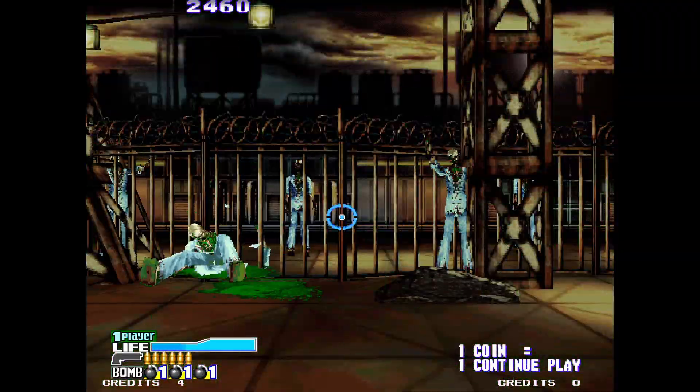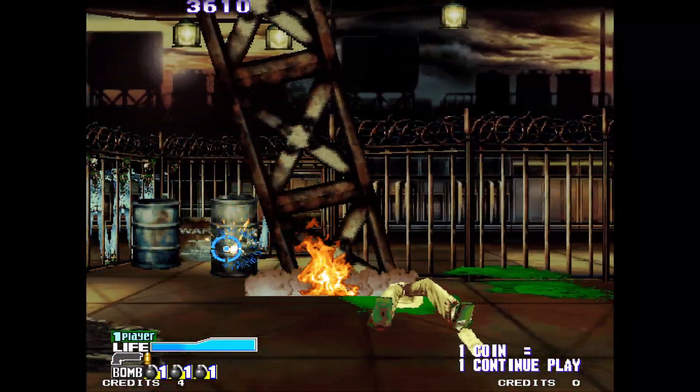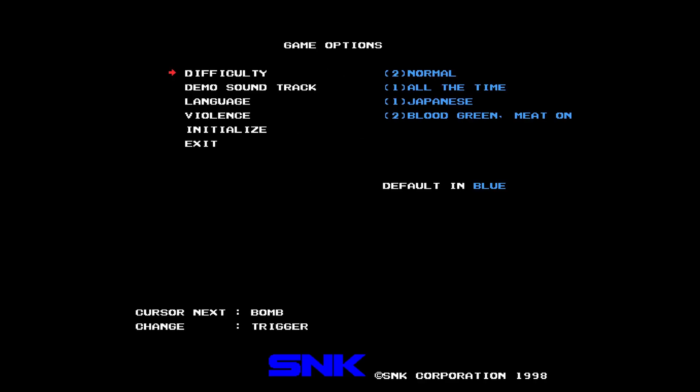As we jump into Beast Busters here, you're going to see that the blood is green and none of the zombies are exploding. That is because by default, every single Hyper Neo Geo 64 game ships with different violence level settings in the test menu. You need to hit test — which is F2 by stock — and in Beast Buster's Second Nightmare, go down to violence. You'll see it's set to blood green, meat on. Meat on means they're going to explode, meat off means they won't. For the true Beast Busters experience, you want blood red and meat on — that way you're getting the full Beast Busters fun.